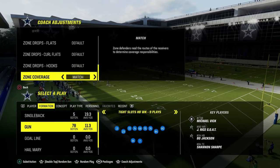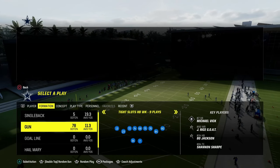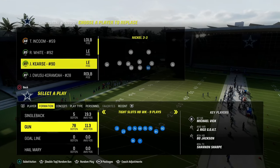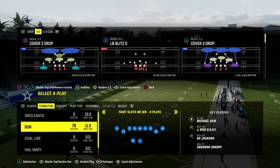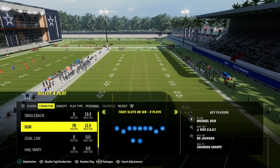If you want to get my entire Tight Slots Halfback Week offensive e-book, you can do that by just joining the Patreon. It's only $10 to become a member, and it'll get you access to all of my Madden offensive and defensive e-books, as well as any new e-books that we release while your membership is active.